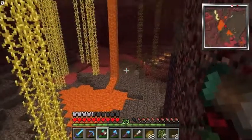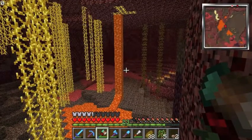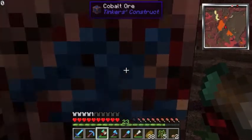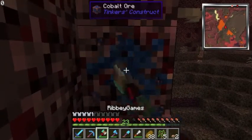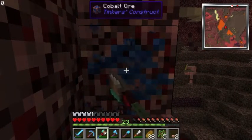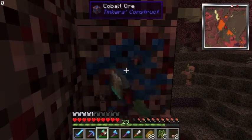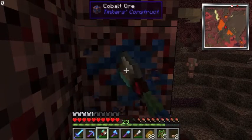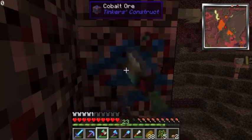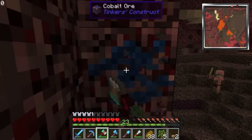Yo yo yo everybody, my name is Ace Games and we are in the nether in Attack of the B Team. I wanted to get some cobalt for our next tool, so let me see if my hammer is capable of breaking this stuff. We went to the nether in like episode three or four and couldn't break it with a normal pickaxe. I enchanted my pickaxe and got fortune, unbreaking, and efficiency four at level 30.